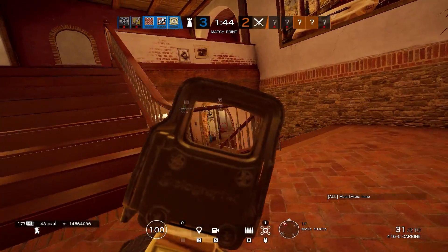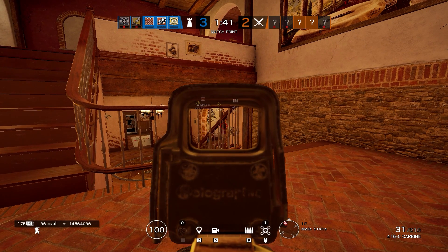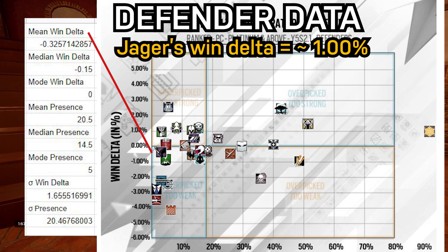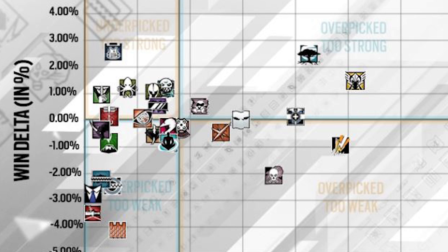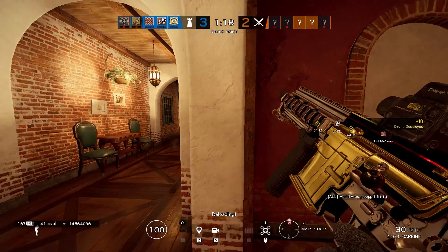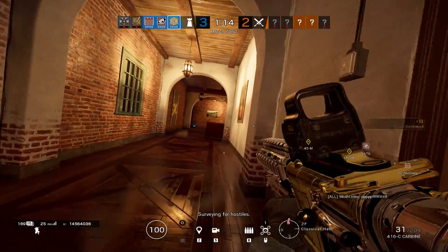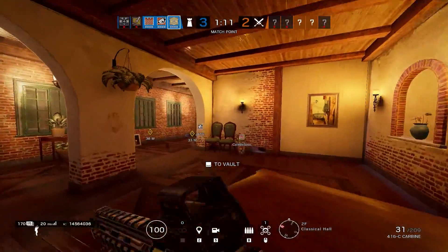I haven't even gotten into why we should nerf Jaeger in the first place. Surely we can bring him closer to the mean of wins and pick rate — the mean win delta on defense being negative 0.32%. Jaeger has a win delta of about 1%. He's not really over the top in terms of his win rate. Using this distribution of win deltas, we might say Malin isn't overpowered — are we going to say that Rook is overpowered because he has the same rating? Malin has been banned a lot, so her data might look different excluding bans.